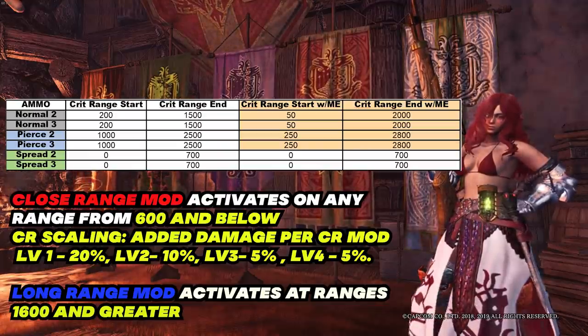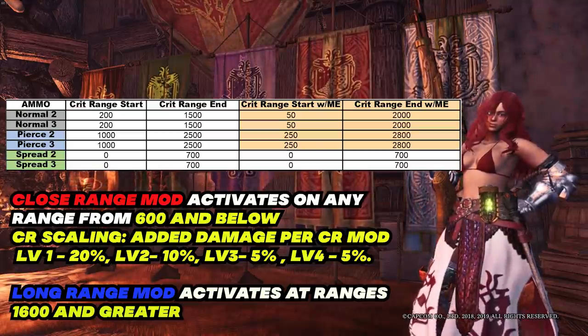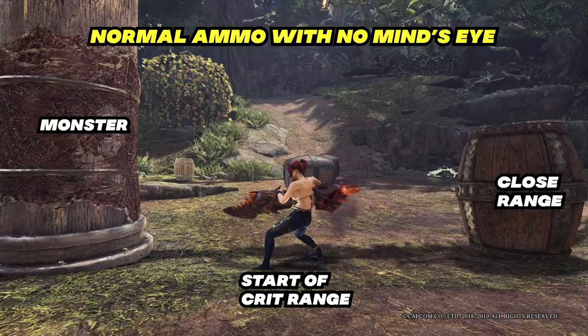It's hard to maintain that distance from a monster to fully utilize long range mod, which is why all the pierce and normal builds you see have no long range mod. For a clearer picture, here are some screenshots. Picture the mega barrel bomb as the marker for 600, or the end of close range mod, and the training post as the monster. My character is placed exactly at the start of the ammo's critical range, so from that point to the mega barrel bomb, you'll deal crit range damage with added damage from close range mod.